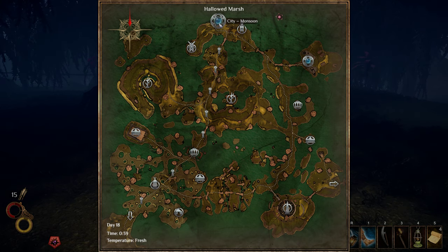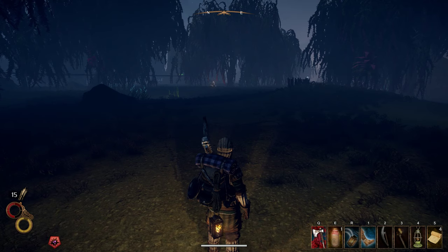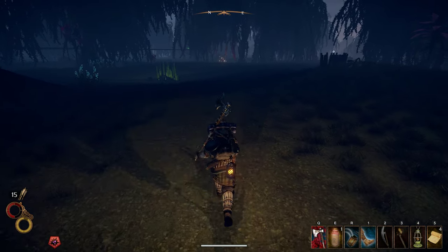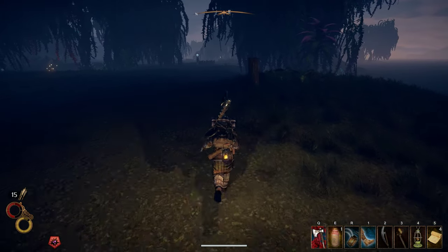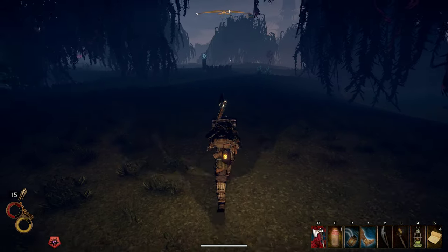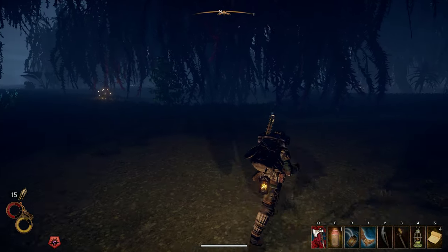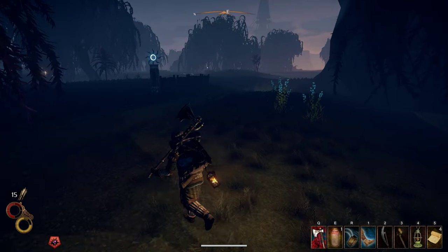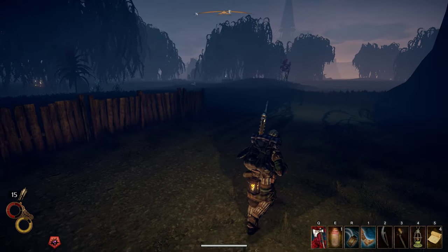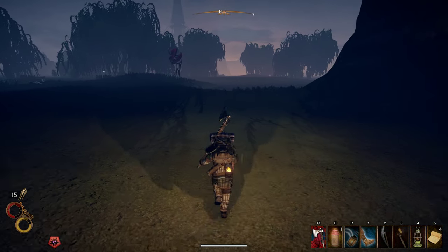There's so many things here we could explore, but for now I'm going to shoot straight to the City of Monsoon. And we are simply going to pray, my friends. We're going to pray that we get there alive. Because from what I recall, there's some pretty vile stuff here in the Halo Marsh. There are dinosaur-like creatures that would probably annihilate us right now.